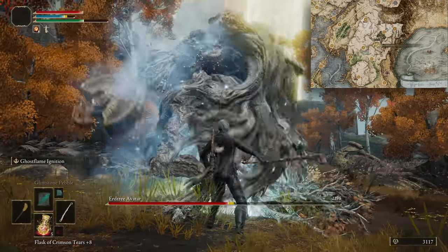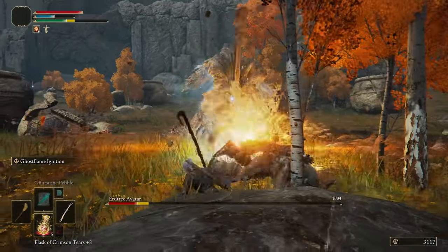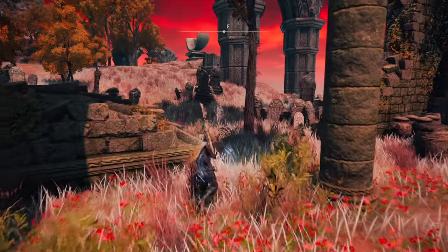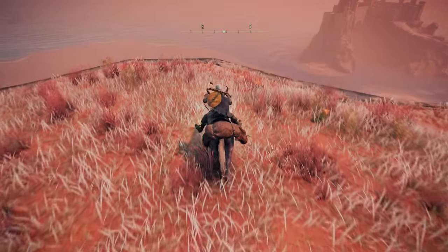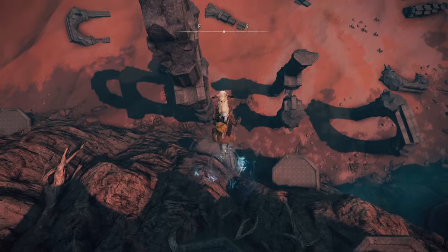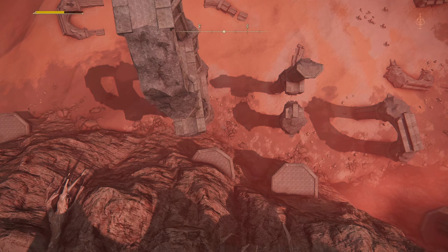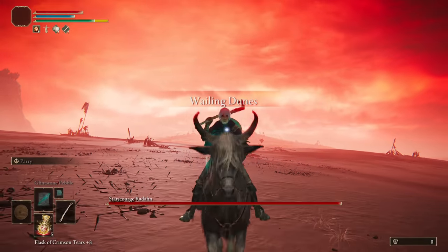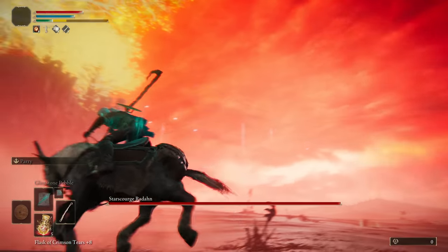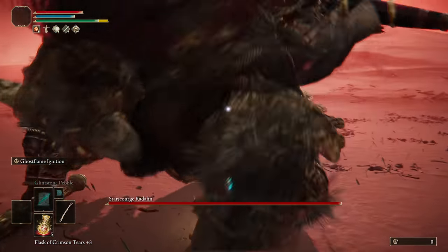Now head to the Minor Erdtree in North Liurnia to bully the Avatar for the Magic-Shrouding Cracked Tear. Time for Radahn. From the Church of the Plague, ride through the graveyard and jump off this cliff, delaying the second jump as long as possible. I'm using this fun little skip as a good opportunity to tell you that no glitches or skips were patched in 1.10, so everything we've used in previous guides still works absolutely fine. Fighting Radahn as the first boss would usually be scary, but we have the Death's Poker, so it's an absolute joke.